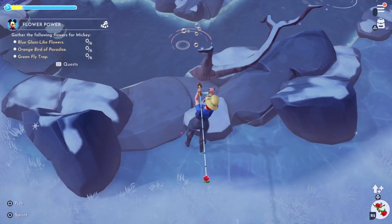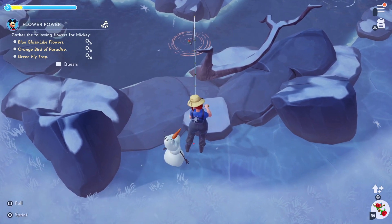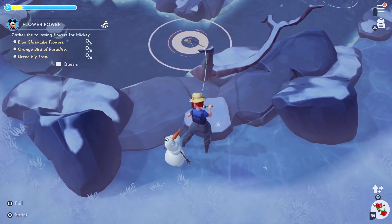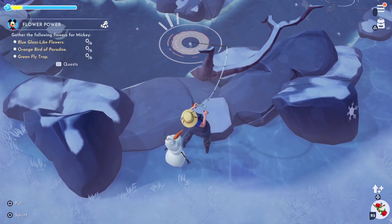And our final fish for today is the white sturgeon. These can be found in the Frosted Heights by fishing the gold bubbles. These can be hard to come by and you will want to stock up on them because they are the fox's favorite food.